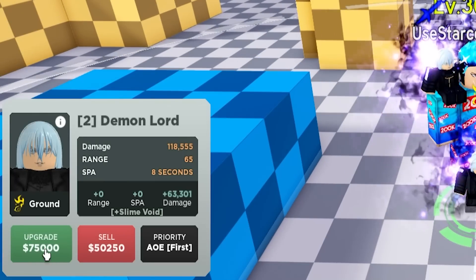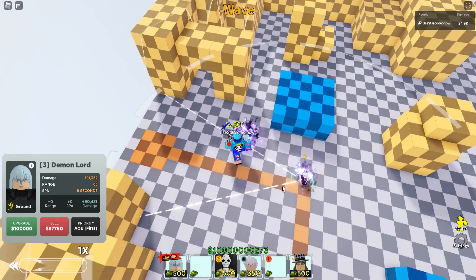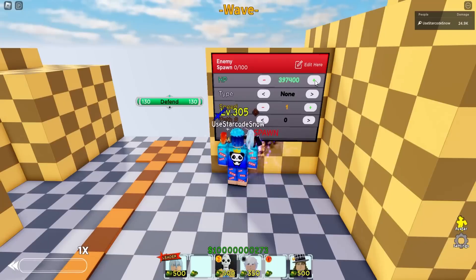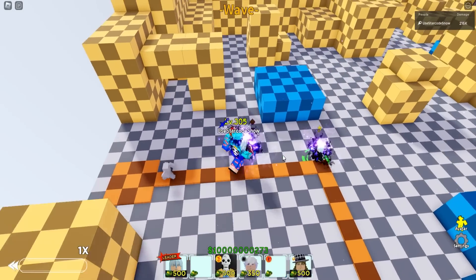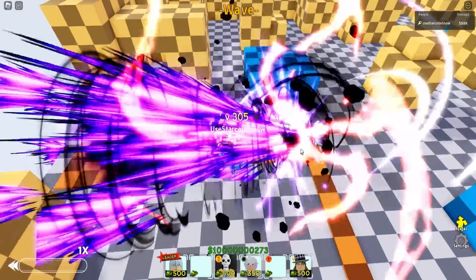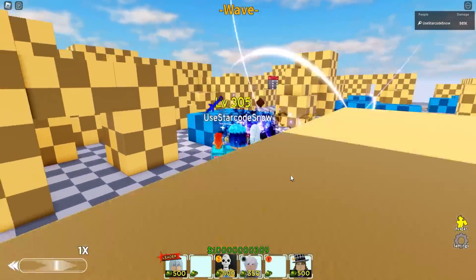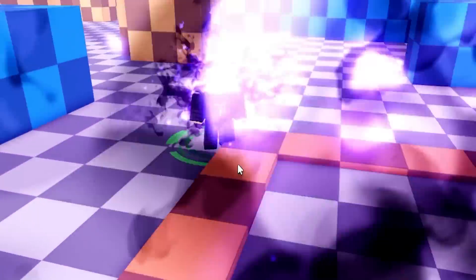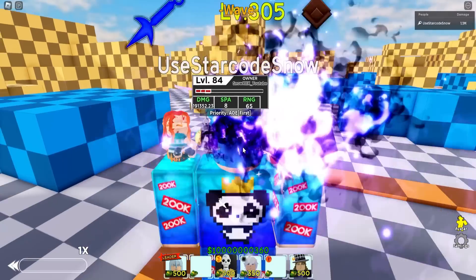75,000 for its next upgrade. Slime Void will be its new skill or attack animation, together with 63,301 additional damage. From that small circle AOE, Rimuru will now rock a semi-AOE cone. I spawned a little bit tankier mobs just to check whether Rimuru is already dealing some elemental effect. This animation is madness — the reason why Rimuru's SPA is 8 is because its animation is literally darkness. But Rimuru is not dealing any elemental damage. Its damage is now 191,352.23, still the same SPA and range.